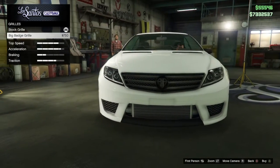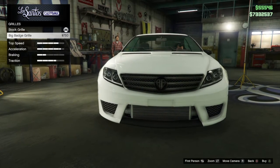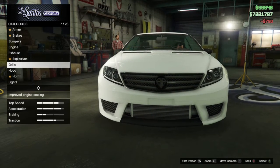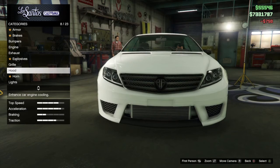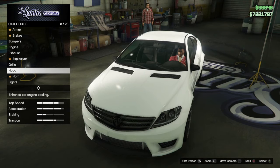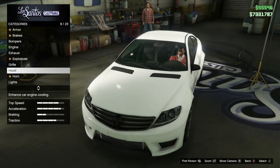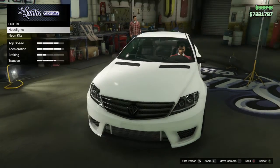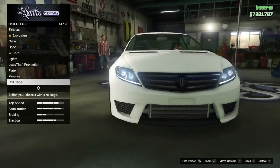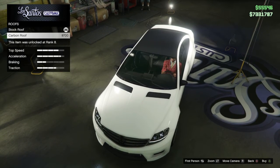Then for the grille, we're going for the big badge, because we want to show off the Mercedes-style badge — although it's not the exact Mercedes badge since this is GTA. Otherwise it's more pimp my mod than pimp my ride. The hood we'll keep stock. The roll cage is none. The lights we'll keep stock as well. The roof, on the other hand, we'll go for the carbon roof.